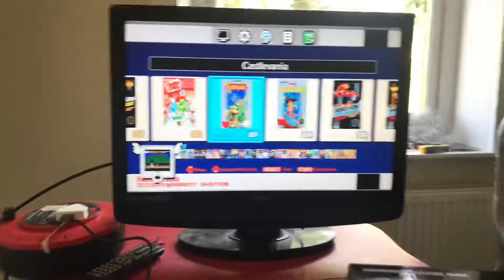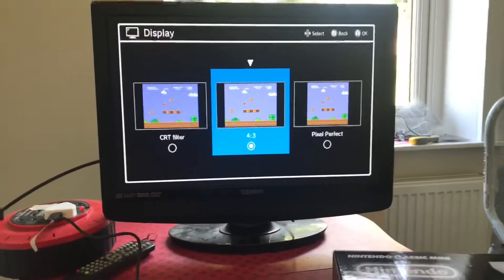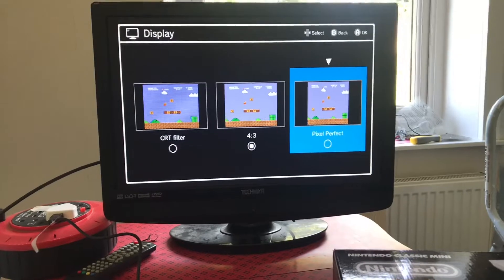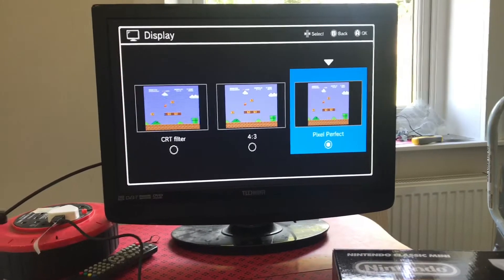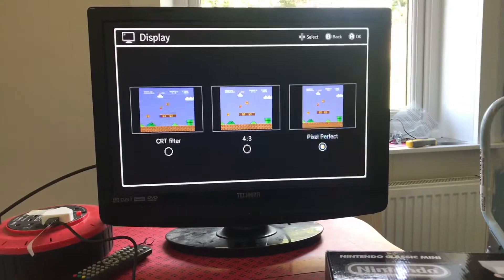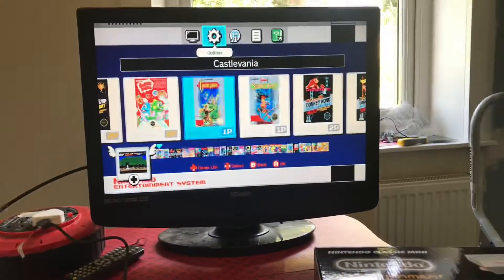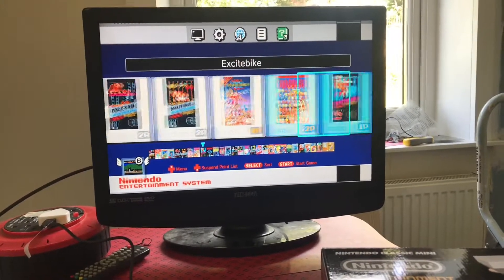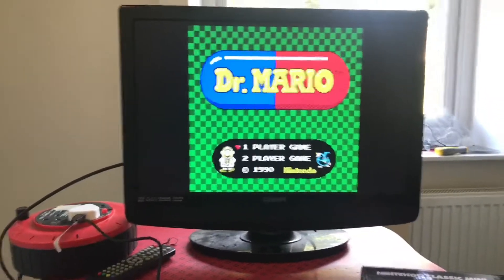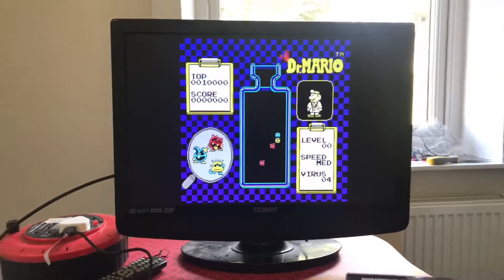There's nothing on the controller that lets you reset, so let's have a look at some of the display options. You've got CRT filter, pixel perfect, and CRT filter — I've heard it's not that great, so I'm going to go for pixel perfect. I think that does it by three by three so it fills up quite a lot of the screen. Let's try Dr. Mario — I can't really see the difference in pixel perfect to be honest. Love this game, it's one of my favourite games ever, really underrated.